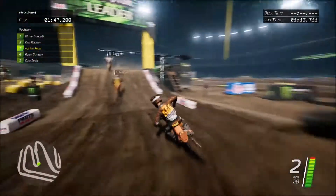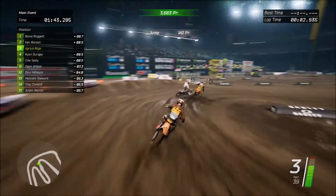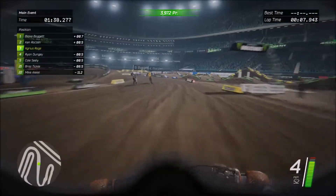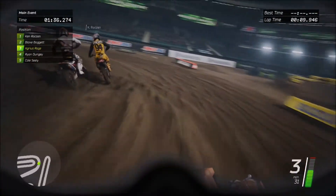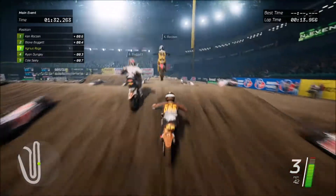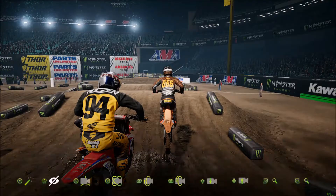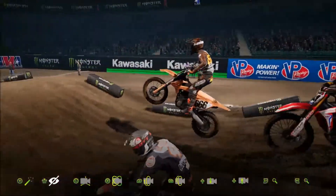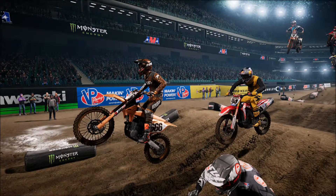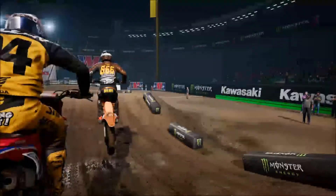There are loads of different view options as well — we'll skip through them quite quickly. So that's third person, then rider cam, then helmet cam. You can also pause, take pictures, and go into free camera mode. Have a look around, click your left stick in to get rid of the bar at the bottom, and press the guide button to grab a screenshot. You can do all that stuff.